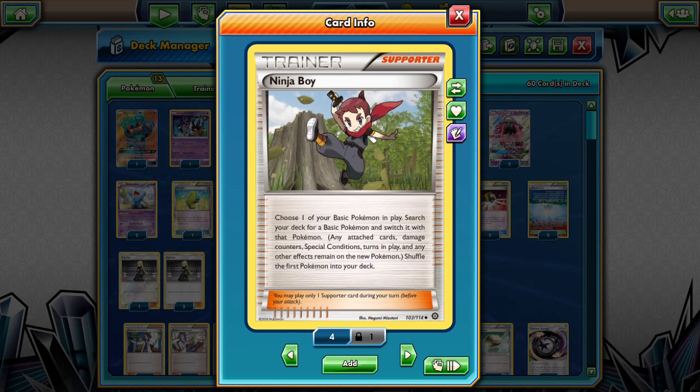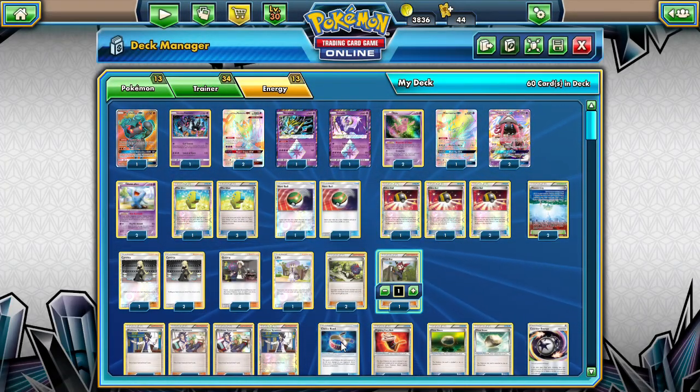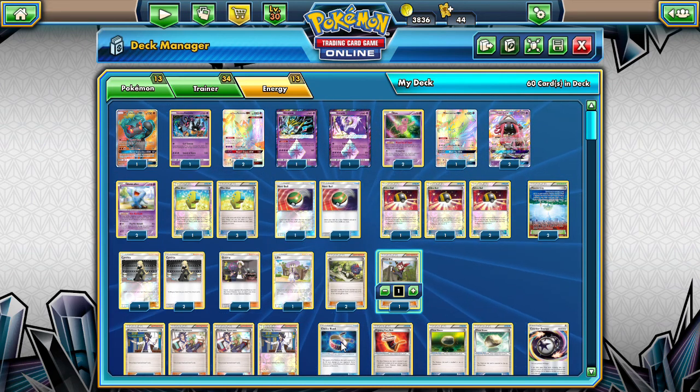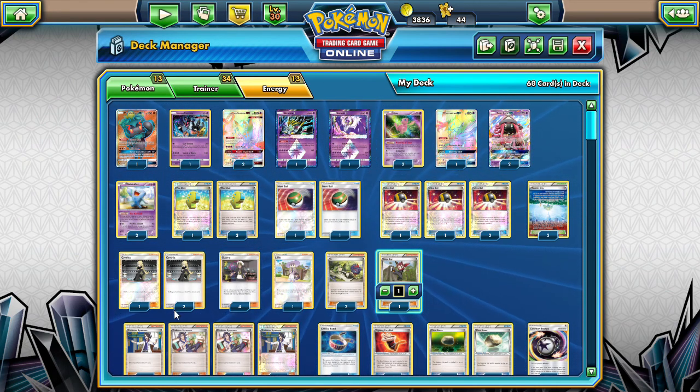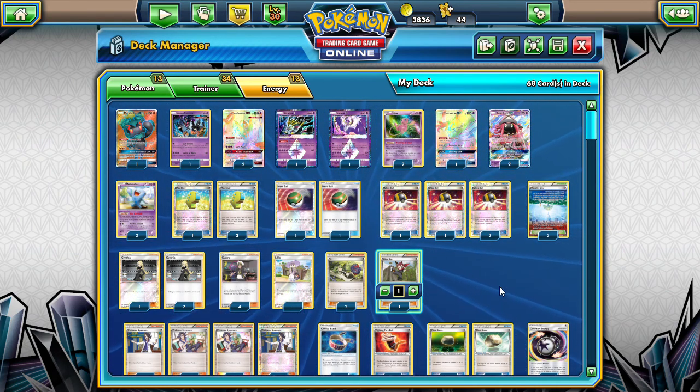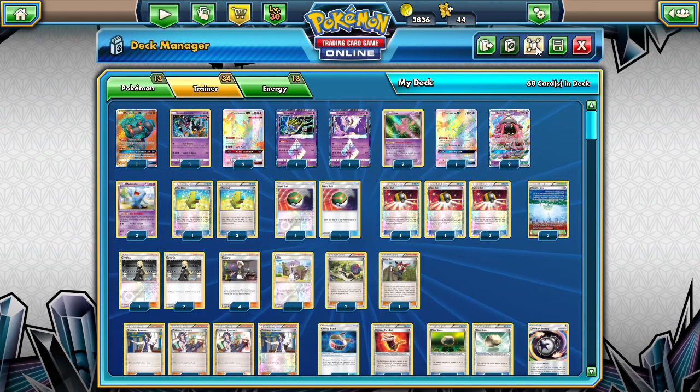Ninja Boy was popular for a bit because you were able to take damage with a Pokemon, Ninja Boy into a Tauros, and then shoot that damage back. That was the most popular GX attack when Ninja Boy and the first Sun and Moon set came out. We're playing Sycamores for those strong draws. There might be an argument to switch the Sycamores with the N, but I kind of kept the majority of the same support as that very popular Buzzwole deck.